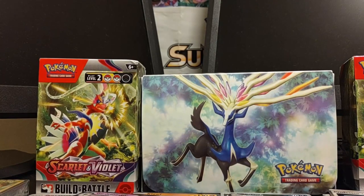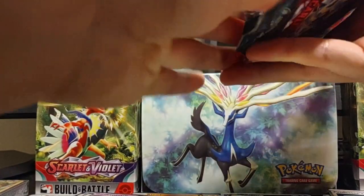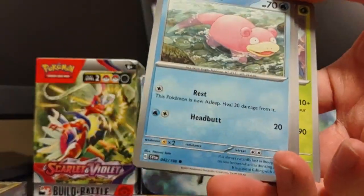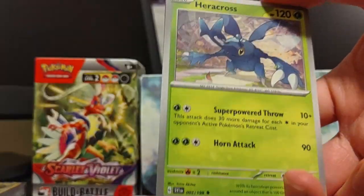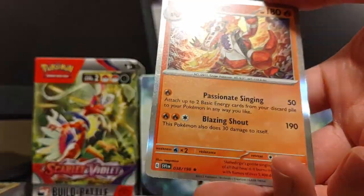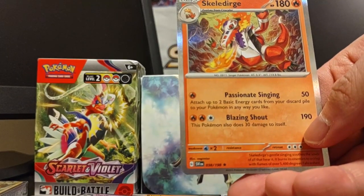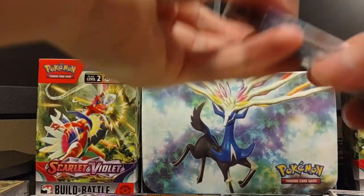We have too much Research now, but at least we can use whatever style we want. Lechonk, Slowpoke, Wattrel, Braviary, Maushold, Heracross with Defiance Band, Slowpoke reverse, Espeon reverse, and an Espathra — Passionate Singing. It attaches two basic Energy cards from the discard pile to your Pokemon any way you like. That dirty damage to itself. Last three packs for the video — we don't normally open 14 packs in one video.